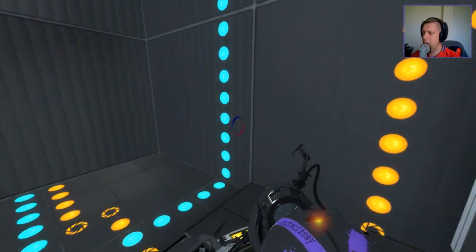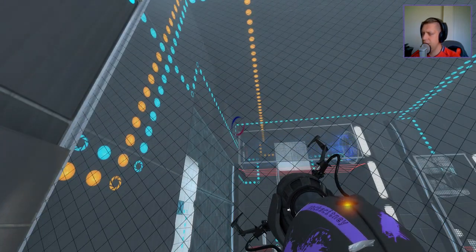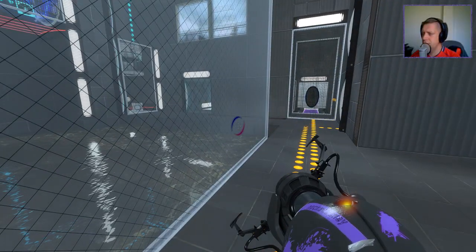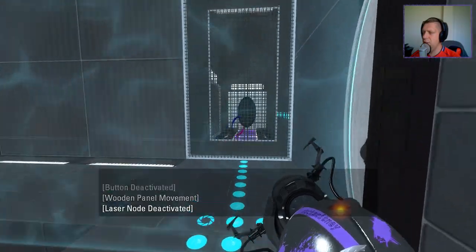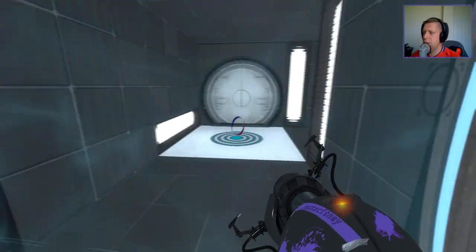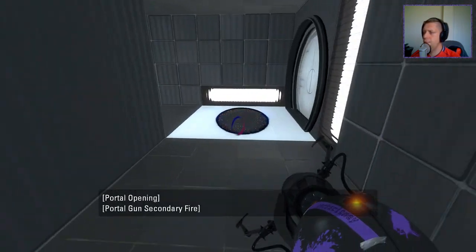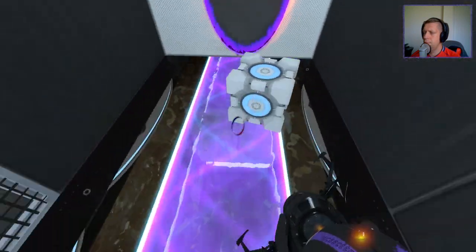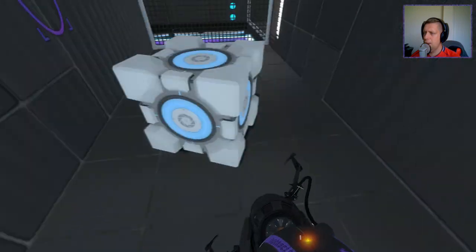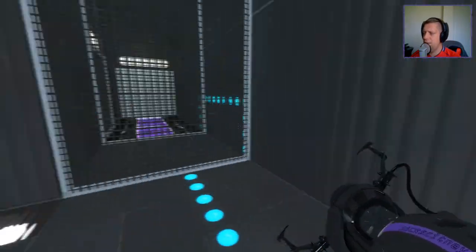There must be something behind there. Or is that... that's not another flip panel, is it? Alright, so I think what I need to do — let's do this. Do that to there, get that on there, go back to here. And we'll leave that here. So now we can run back over to here. This is better.